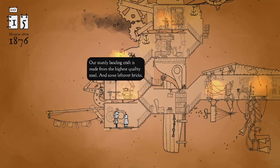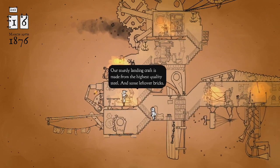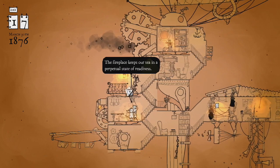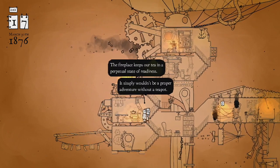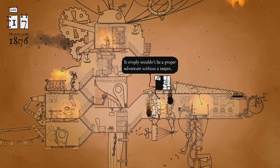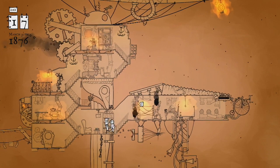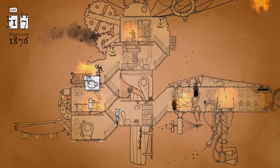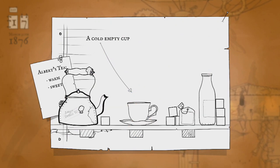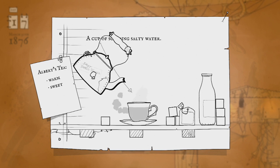We've successfully pulverated. Our sturdy landing craft is made out of the highest quality steel and some leftover bricks. Let's have some tea! The fireplace keeps our tea - maybe when we click this it will work. This looks complicated - we gotta have tea first. Cold, warm and sweet - same thing.